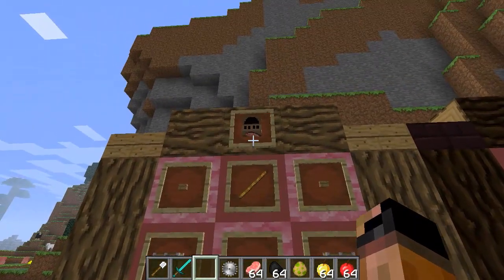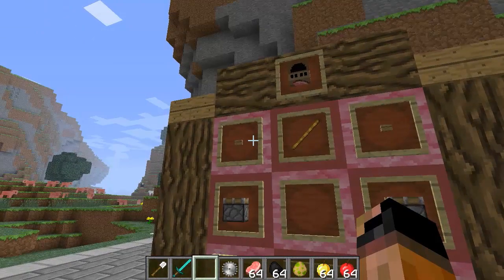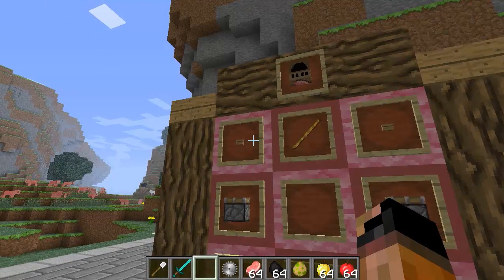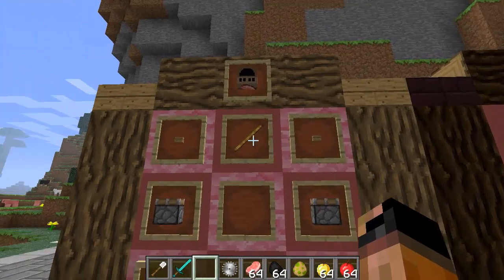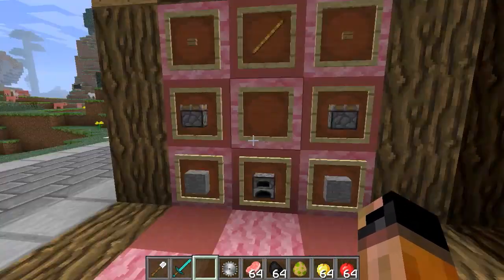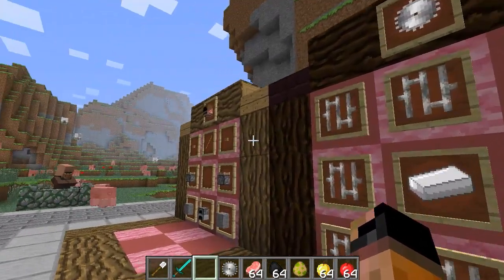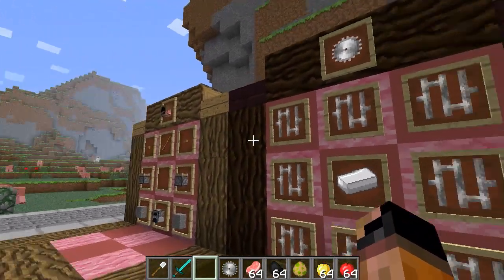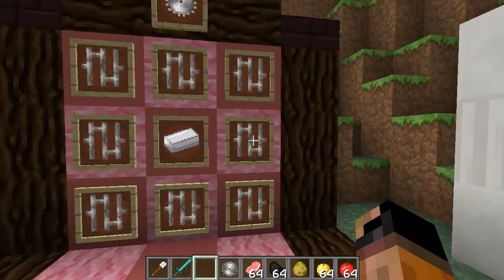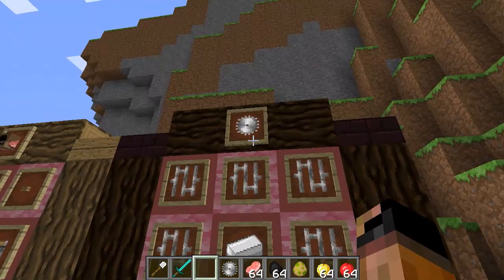The first thing we want to focus on is the Bacon Maker. You can make it using two buttons, a stick, two pistons, a furnace, and two smooth stones. So that's pretty easy to craft. The next thing we have here is a saw blade, which is used along with the Bacon Maker. All you have to do is get eight iron bars and an iron, and you get a saw blade.